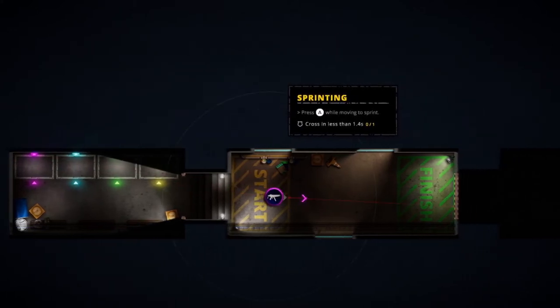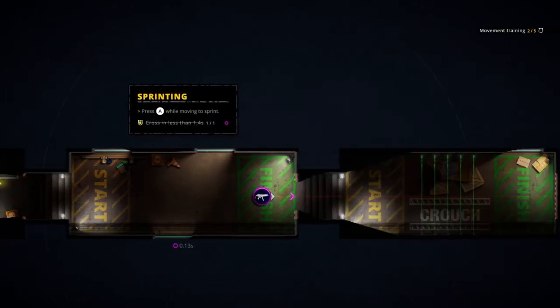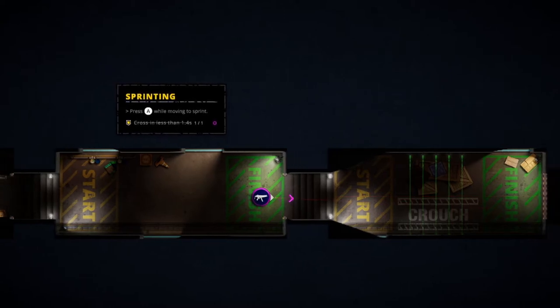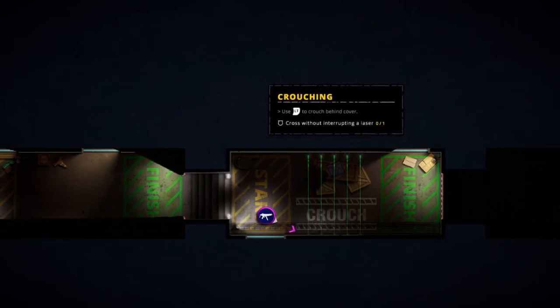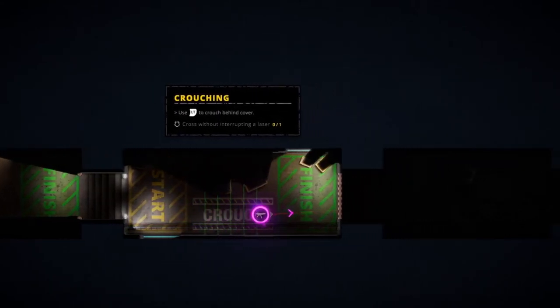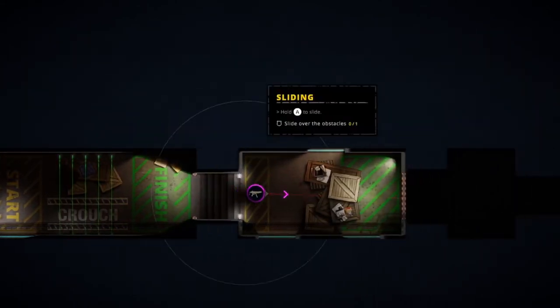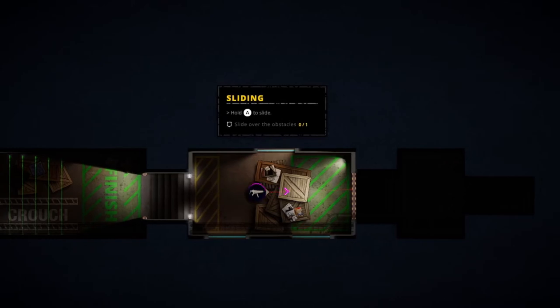While we're moving, we can sprint by holding A. I am using a controller, even though we're on PC — I just prefer controller input, although it does seem like a game that might be better with keyboard and mouse if you're good. Hold left trigger to crouch — so we're needing to crouch under these lasers. Obviously this is a very basic tutorial, but it's stuff we're going to need to know.